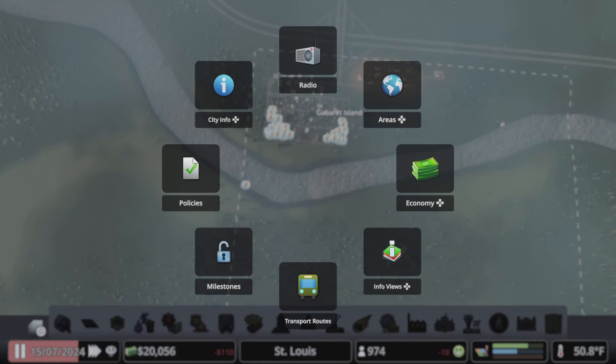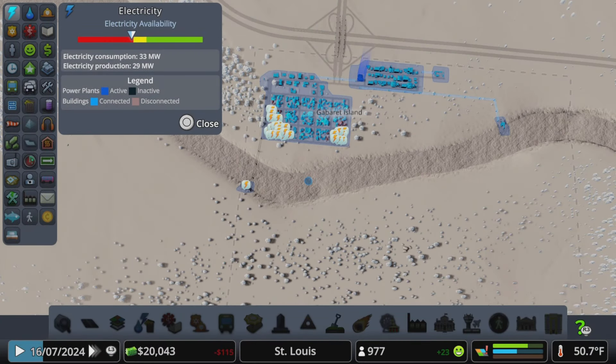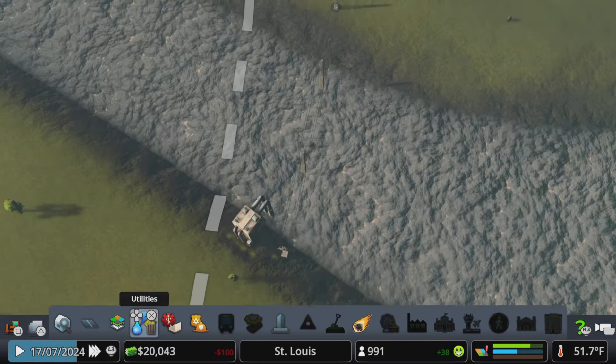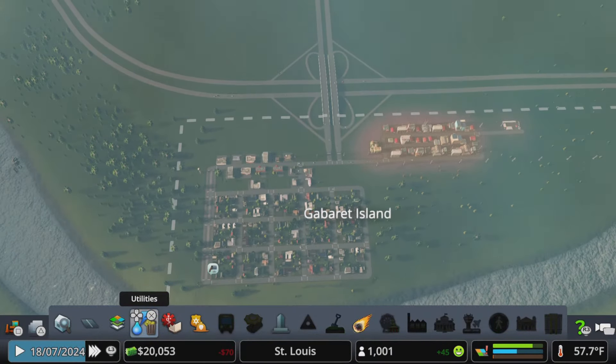We can adjust our economy and turn the electric up to 95, which should answer that demand. We are now producing 36 megawatts and only consuming 33. That connection did in fact connect the power over to the water pump station, so everyone is happy — we have water, we have electric, we are doing fantastic.